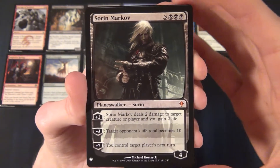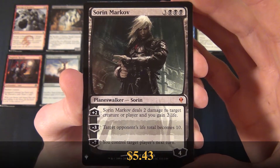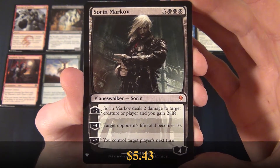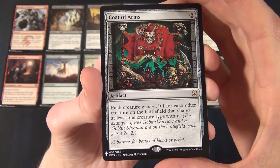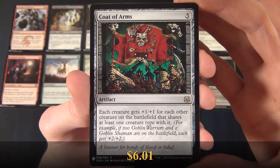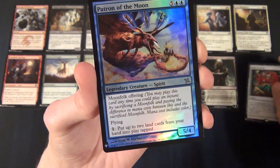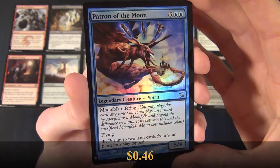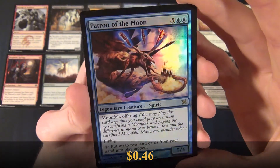And then we have a mythic, Sorin Markov. Looks great. Then we have a Coat of Arms, another rare — a nice artifact. And then for the foil, we have a Patron of the Moon, a foil rare. So pretty nice there.